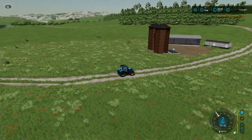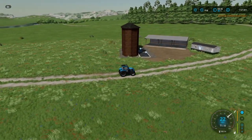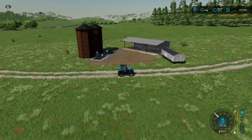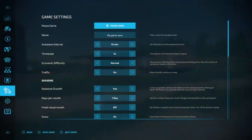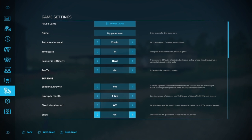That is what you are allowed to start with. Now let's go through the settings for this challenge. Your time scale is your choice. Economic difficulty - I recommend hard but you may put it on normal. Traffic is your choice. Seasonal growth your choice. Days per month your choice. Fixed visual month your choice. Snow your choice.